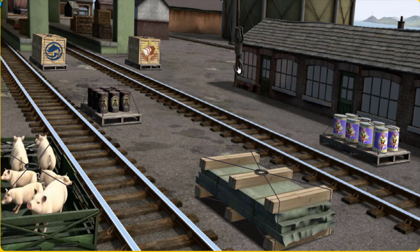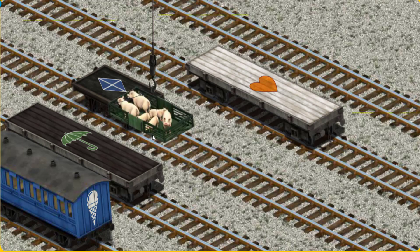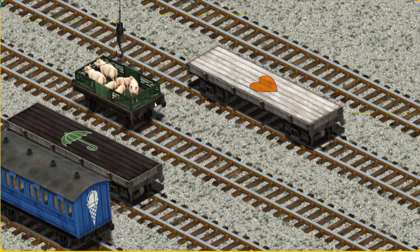Help Cranky find the pigs. That's it! Let's lift and load. Now the cargo must be loaded. Show Cranky where the black flatbed with the picture of a blue kite is. There you go!